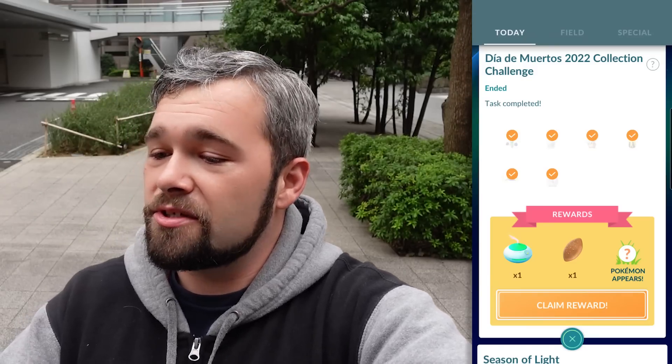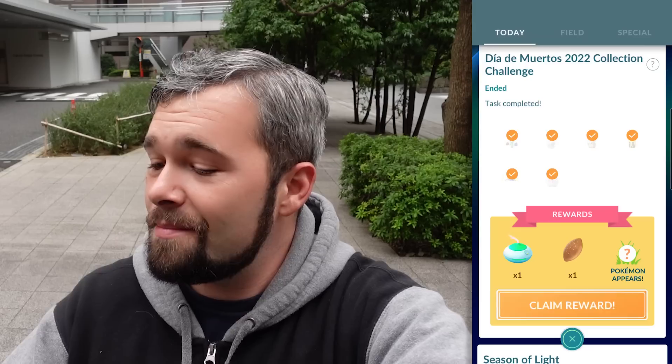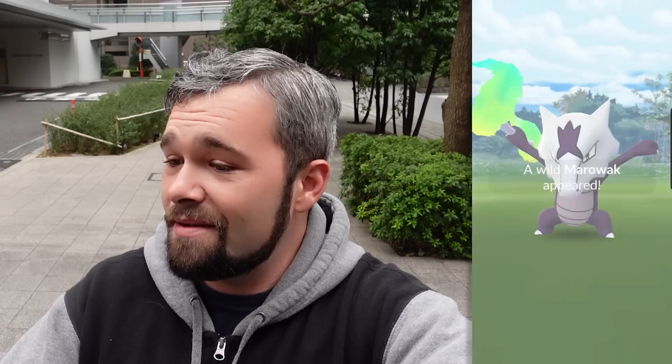Now that we've completed this Dia de Muertos 2022 collection challenge, let's claim these final rewards and see what we get. We already know we're going to get the Incense, and we're going to get ourselves a Poffin. I actually don't know what this encounter is — I didn't look ahead of time. It's going to be an Alolan Marowak. Sadly, this one isn't shiny, and it's a 757. I don't think that's very good — let's find out. It is not at all.